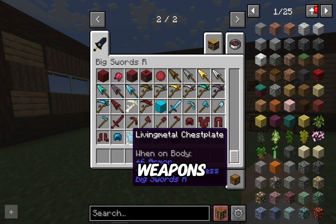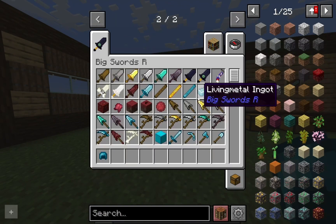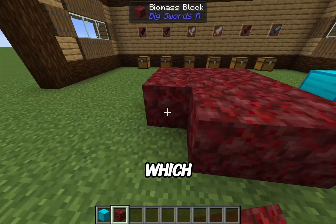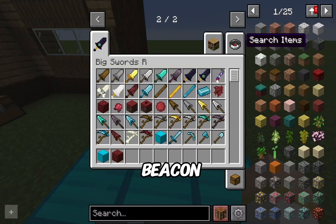There are also a lot more weapons, and there's armor crafted using the same recipe. As for the new resources, living metal looks kind of like blue iron, and biomass looks like a modified netherrack. I also want to test whether you can make a beacon out of these new materials — I haven't tested this yet.